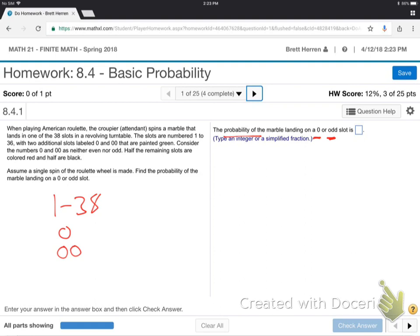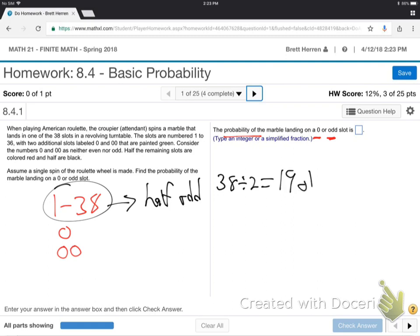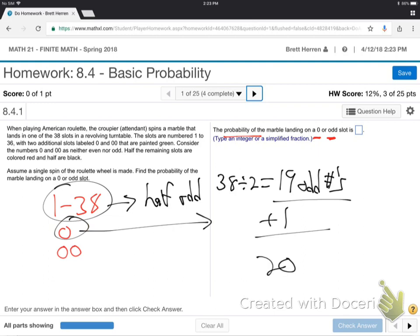How many odd numbers are there? Half of these 38 numbers are odd — every other number is odd: 1, 3, 5, 7. So half odd. What's 38 divided by 2? That's 19 odd numbers. And then the 0 is plus 1 more. There are 20 that are odd or 0, right? So the answer to this question is 20 out of how many total possible slots?